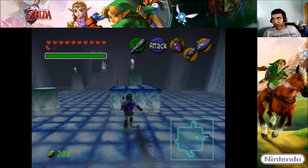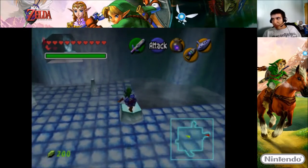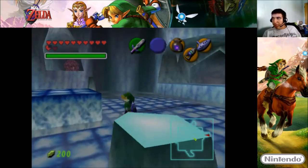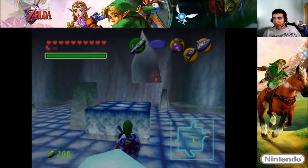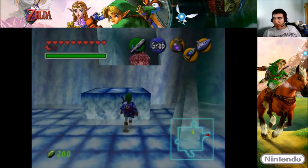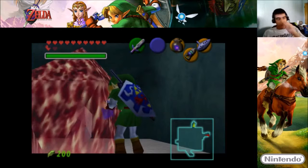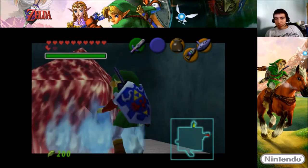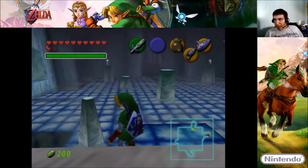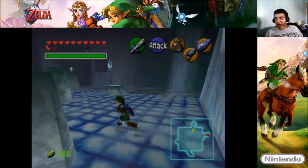Let me go push this over here, climb up, get that rupee — let me go get that other rupee over here. No, no, don't climb up here. All right, push this block over there, and we got to climb up, and we got to use that blue fire. Got rupee number three, and let it go, let it go — never mind, forget it, I'm not going to sing it anymore.